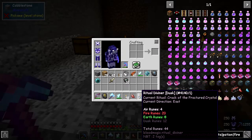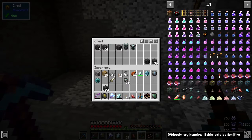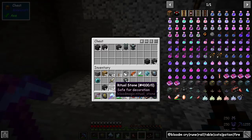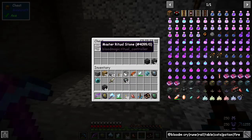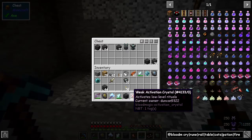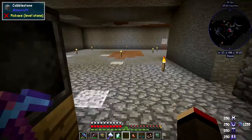We need 44 runes in total. Take 64, split into four, put back two — that should be 44. That's 46, so we're close. And we need one master ritual stone, then the weak activation crystal on top. Let's place it down — it actually starts one block above the ground.